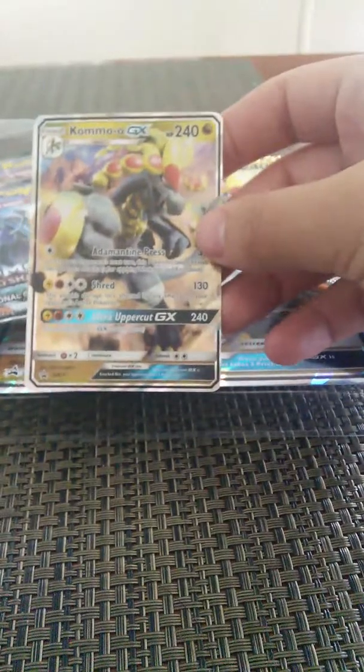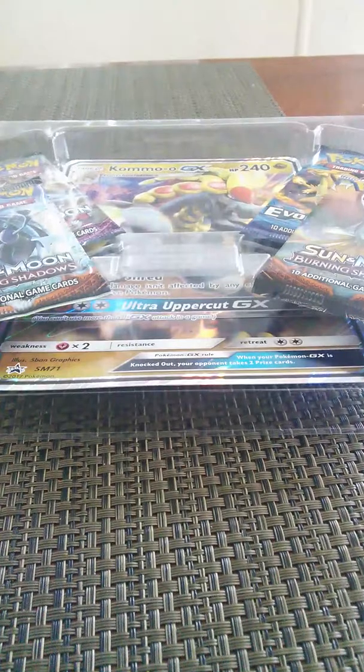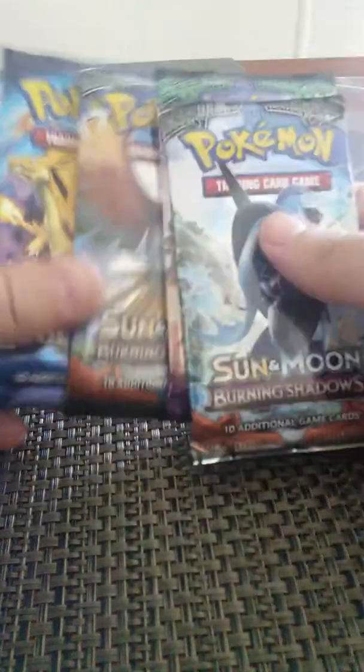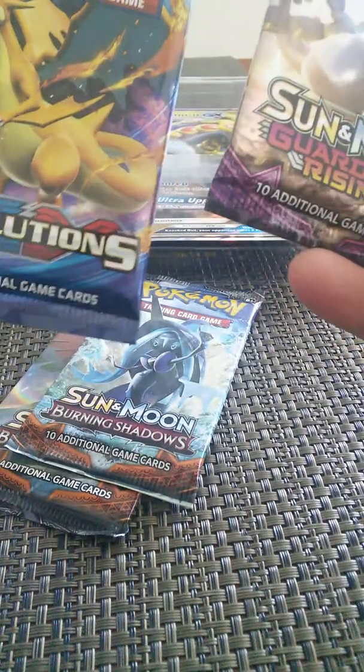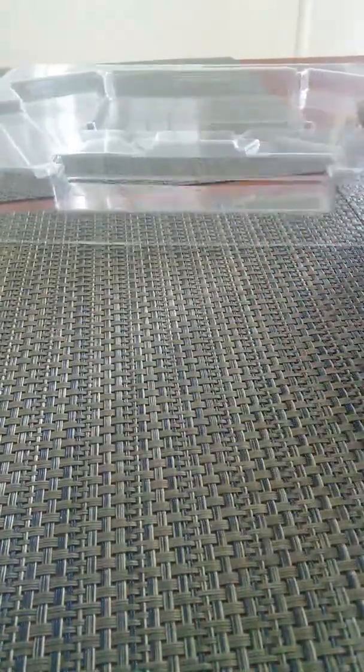We got the red promo, which is really sick. We got the four booster packs. I'm going to put them in order as always, so I'll go pretty shadow glass, then I'll go pull the evolution first — that'll be my least favorite — jumbo card, and the online blue card. Alright, let's do this.